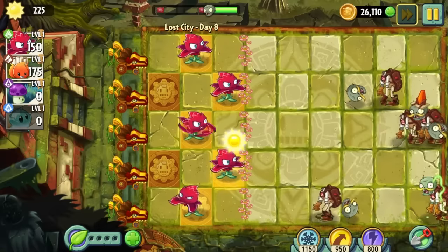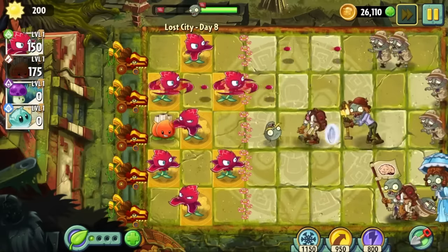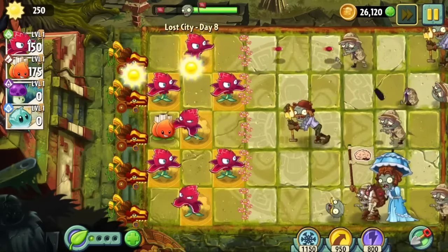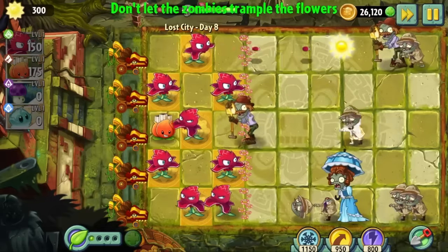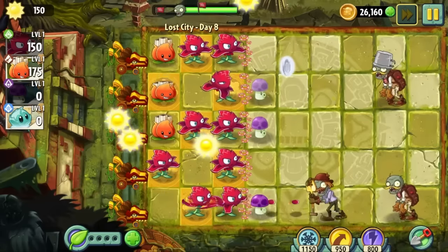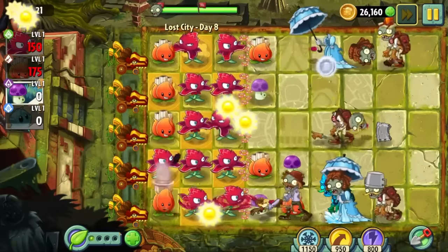Moving on to Day 8, we have to once again defend Dave's stupid flower beds. Dave's wife died years ago and these flowers are the last memory he has of her, which is why we need to defend them at all costs. However, I could not give a single fuck, so I let all these zombies dance all over them. In all seriousness, I didn't mean to fail — I just fell into a false sense of security. On the next attempt, I kicked this day's ass.